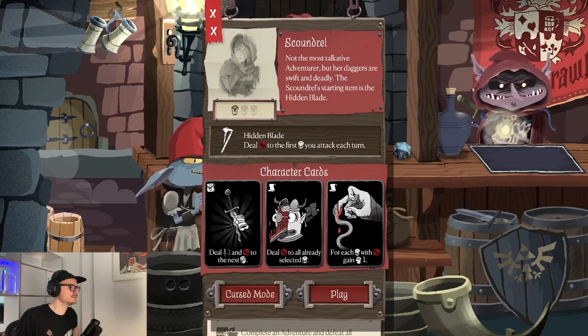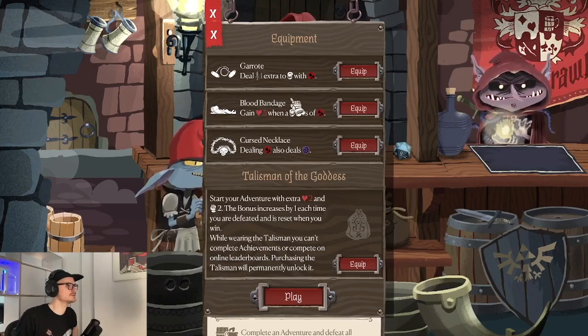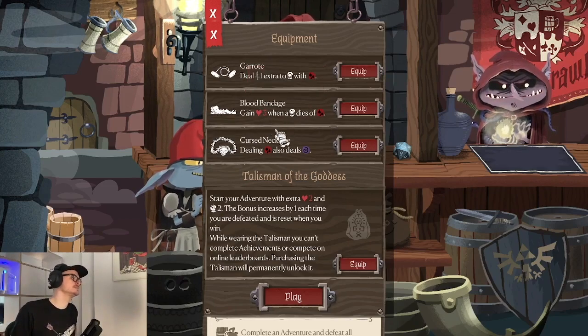Each character starts with three starting cards. We have an attack card, a card that deals bleed to selected monsters, and a healing or strength replenish card which gives us strength for each defeated monster that has bleed. The equipment is basically what I showed you before in the library — each equipment piece is an additional interaction between the game and you.